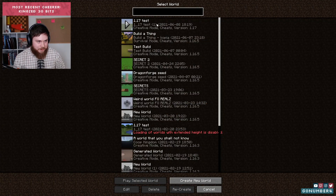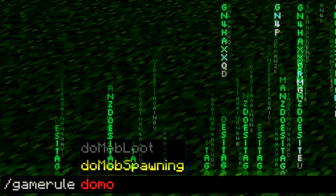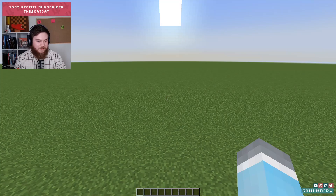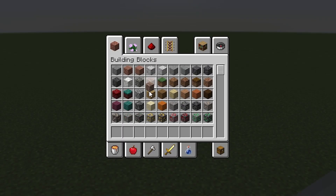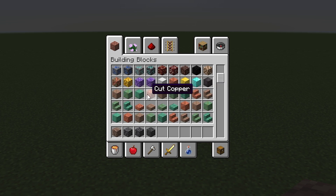I actually set up a little test world here. Let's start by opening up the inventory and seeing what's in here. What's the new stuff? Dripstone block — cool. Deepslate — I've heard a little bit about that. Cobbled deepslate — cool. Polished deepslate and then there's all the variants inside of the deepslate. And of course all the copper — all the copper.